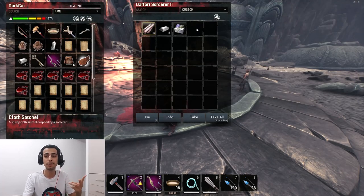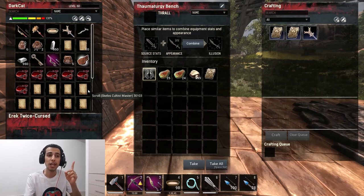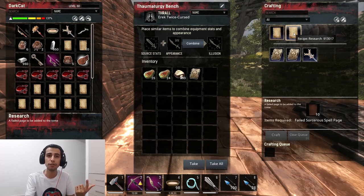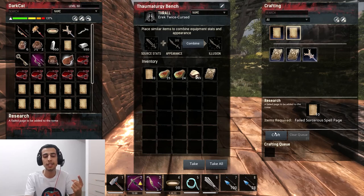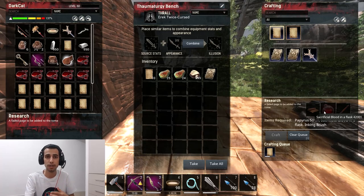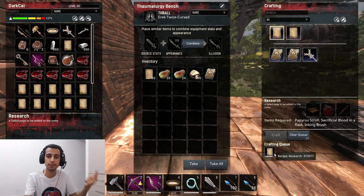We got two spell pages across all these camps — there are around 13 sorcerer locations across the map. There's also another important method: you can capture a tier three or tier four sorcerer. If you capture a tier four sorcerer and put it on the bench, it gives you two recipes — one converts 10 failed spell pages into one good spell page, and another uses three resources to craft a spell page directly. A tier four sorcerer gives you two ways to craft spell pages yourself.